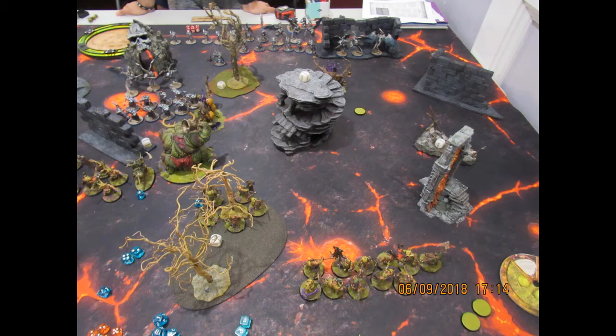His Hellstorm Rocket Battery with the Lord Ordinator did a ton of work. He used Consummate Commander so he was getting the plus one to hit off of his Celestine, and then also using the Ordinator — I thought that was a really cool play. His Liberators were really tying up a lot of my units and blocking up the middle, and his shooting was just taking a lot of my stuff down. This list is not that strong to shooting, which I found out pretty quickly.